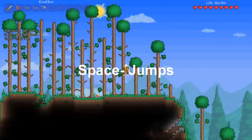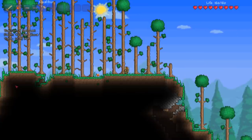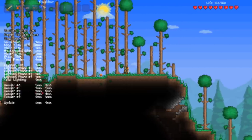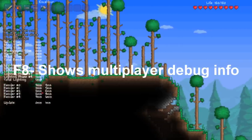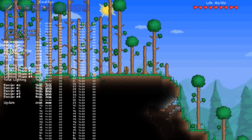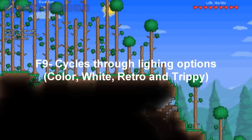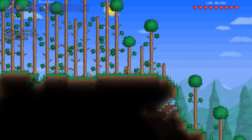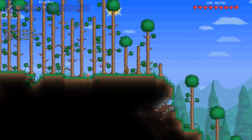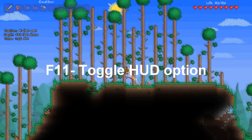Space is basically jump. Then you have the zero to nine keys which allow you to cycle through your hotbar. F7 toggles your debug info display. F8 shows your multiplayer connectivity debug info, which is always set to zero. F9 cycles your lighting options — color, white, retro, and back to normal. F10 toggles your frames per second display, and F11 toggles your HUD.